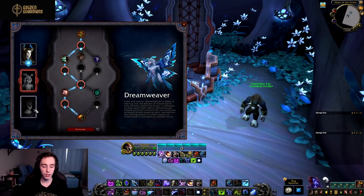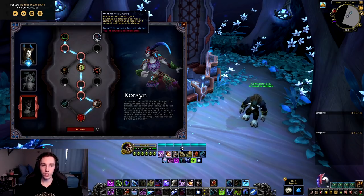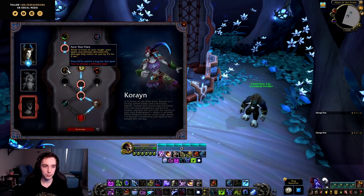Moving on to Korayn — in the first row we have Horn of the Wild Hunt, where Soul Shape increases the movement speed of allies within 40 yards by 10%, helping out your party. Then we have Wild Hunt's Charge — while out of combat, your Soul Shape teleport becomes a charge, stunning your target for two seconds and ending your Soul Shape. This might be good for PvP but I don't see it as great for PvE, since generally you use Soul Shape in combat for the extra mobility rather than out of combat.